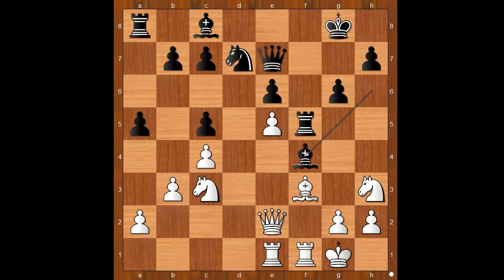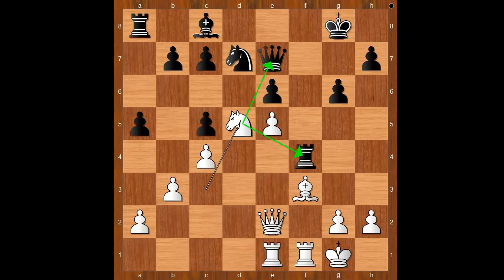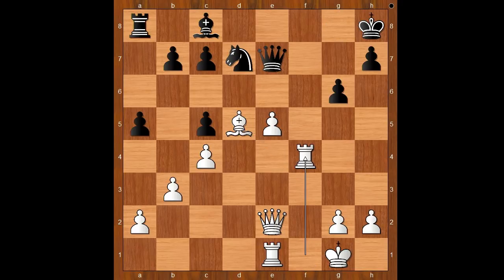Why didn't Zapata take on f4? What can white do in this position? This is what Wesley So intended: knight takes on f4, and after rook takes on f4, then knight to d5. After e takes on d5, bishop takes on d5 — check. King to h8, rook takes on f4, and white is winning.